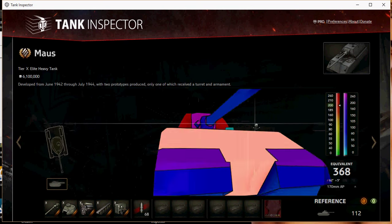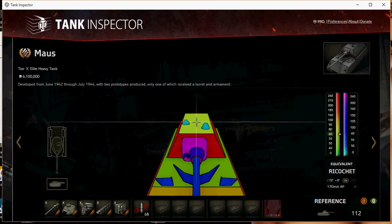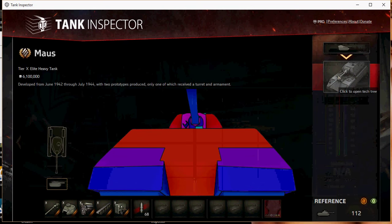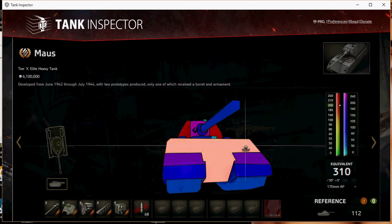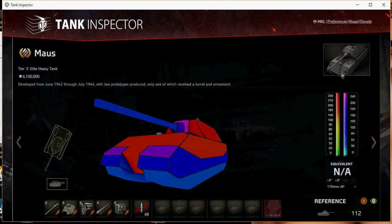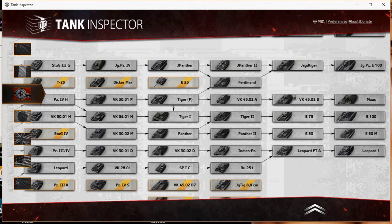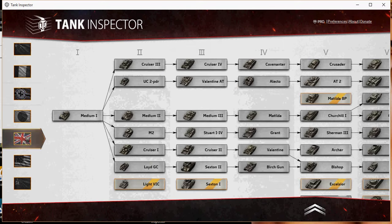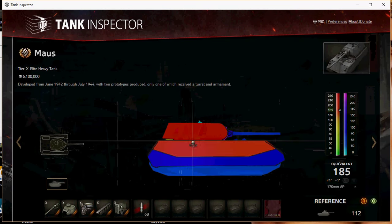It just doesn't make sense how much gold I see. In replay videos even really good players have like 30 gold rounds loaded. I'm not pissed because people are firing gold - most of the time when I get hit by gold in these heavily armored tanks it pens, but they're shooting me in a place they would have penned with normal rounds anyway. So why fire the gold? It's just stupid. I think gold would be better if it did more damage at the expense of penetration, like HE shells, but as it stands it's just wasteful.